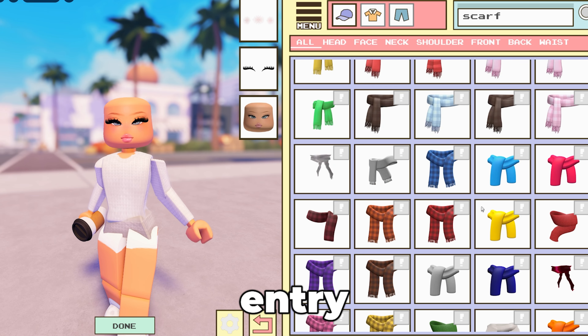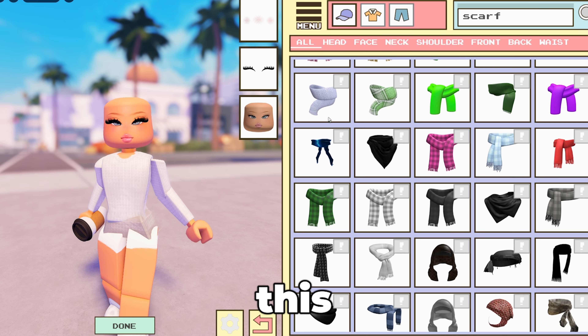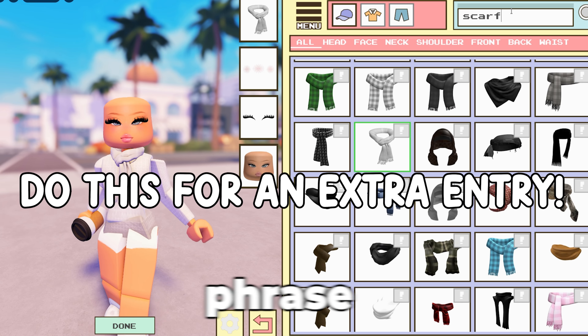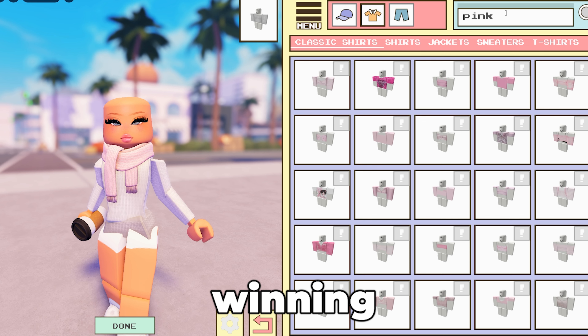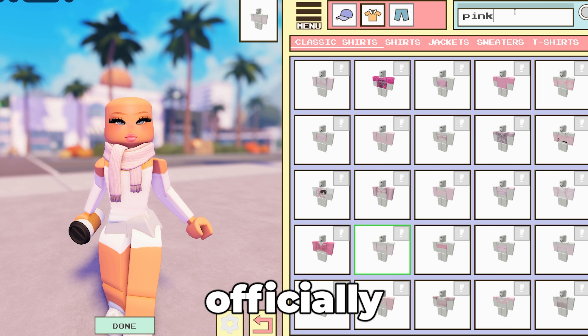If you want one extra entry and to increase your chances of winning, it is super easy. Just share this video with a friend and then leave another comment below with the phrase 'I shared for the extra entry' and that's it. That will officially enter you twice for a better shot at winning. So make sure that you follow the rules, fill out the Google form, and you're officially entered.